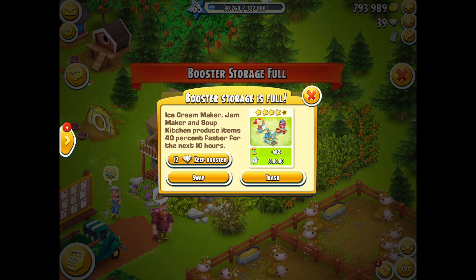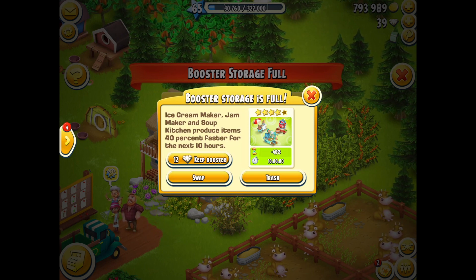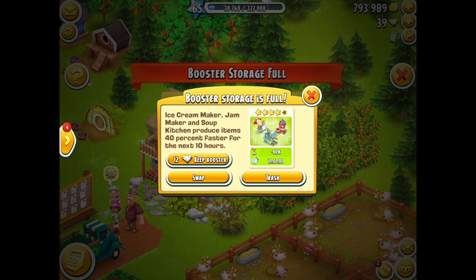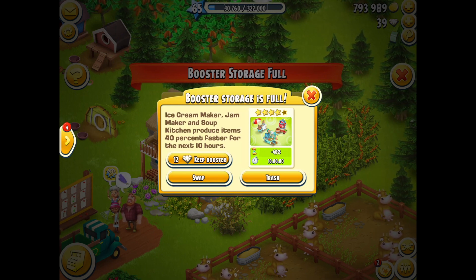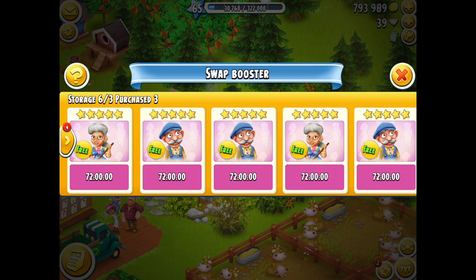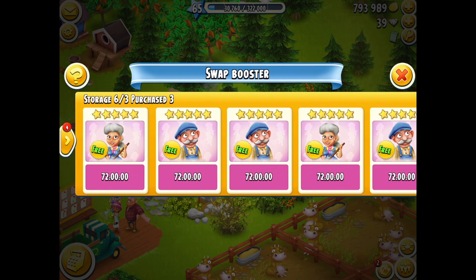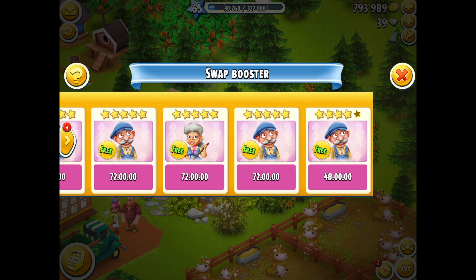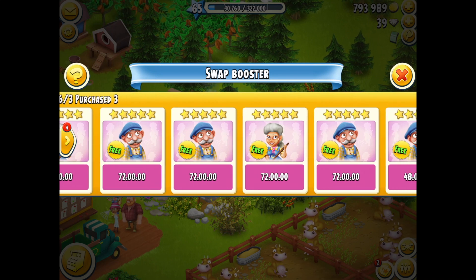Up till now the option is trash or swap. If you press the swap button it will open up your booster storage and you will see your diamond boosters and your free boosters. But this is where the brand new change has come into effect — from now on you will not see your diamond boosters. As I look at my boosters here I know I've got more in storage, but I'm only seeing my free boosters, not the diamond ones. So any swaps you can do now are only free for free — the diamond ones are not being touched.